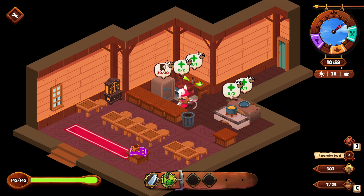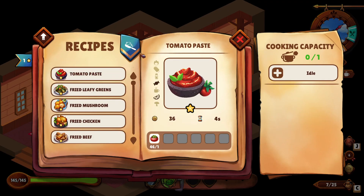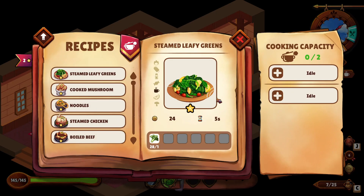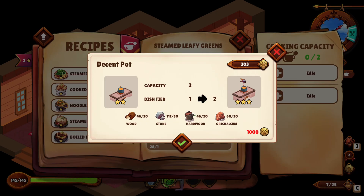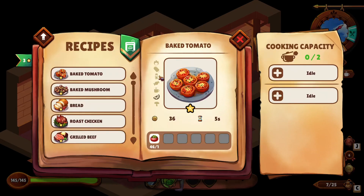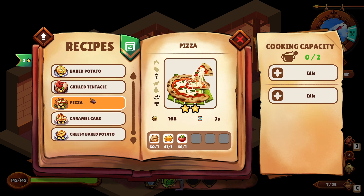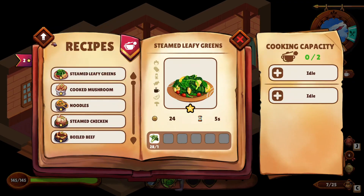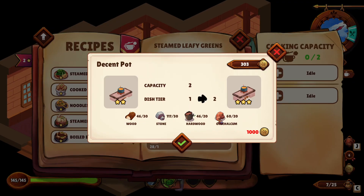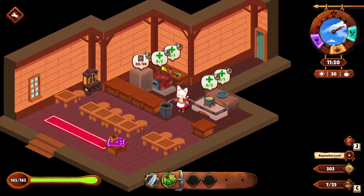I don't think this game is that in-depth where every customer has their own food preferences — they seem to order more or less the same things but it's still varied. You also have four cooking stations. At level one you can cook one thing at a time; when upgraded you can have two slots, making it much easier to manage. At level three you can make two-star recipes, so for example to make pizza you need to upgrade the oven to level three, which costs a lot of money and resources.